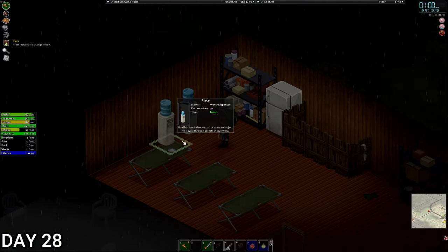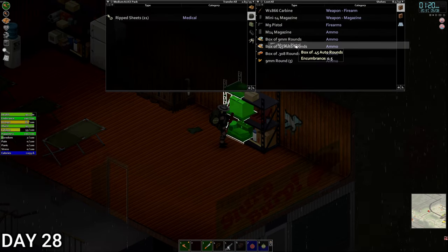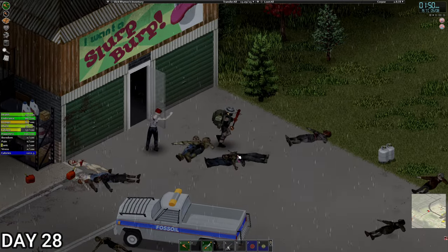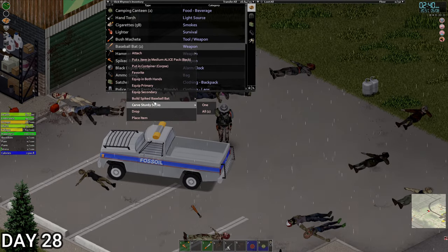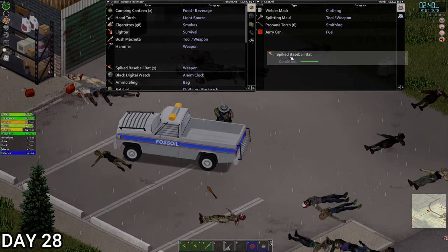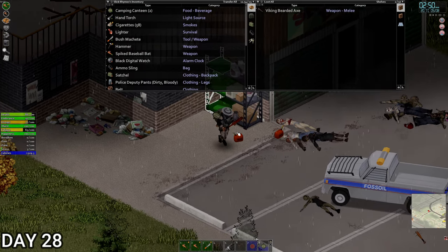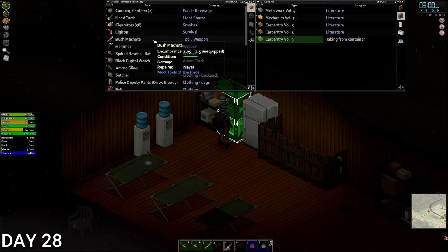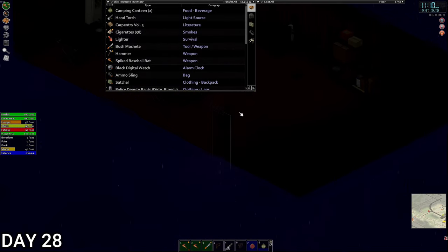We are home! Let's get upstairs, drop all this stuff off, and make another bat. Put the other water dispenser there - lovely stuff. Let's drop all this food off and drop the M1911 off as well - I do like the 1911, never bloody fails. Let's get the axe because we're going to need some more logs. Let's make two baseball bats and put nails in them. One goes on our back, the other in the car. The axe can stay in the outdoor storage unit. For the rest of the day, I want to read the rest of the carpentry book - building a rain collector and such.